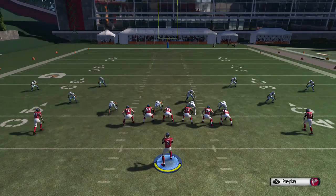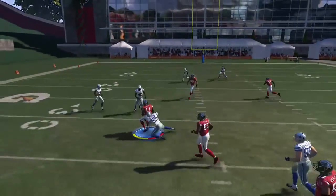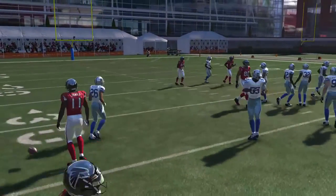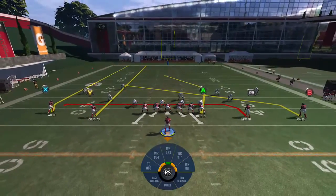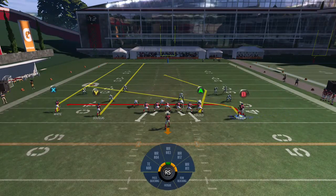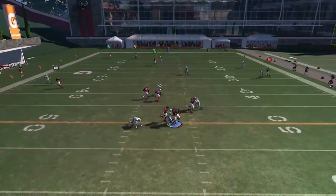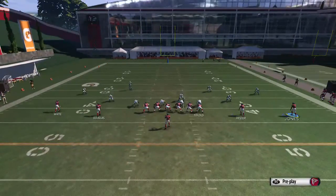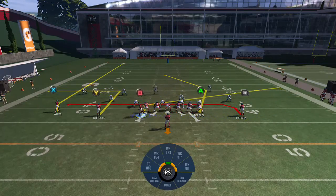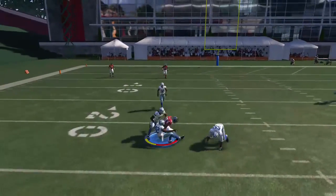Same exact setup: RB on a streak, Y on a streak, X on a slant. If the A is manually covered, just throw underneath to the B receiver — he's able to get about 7 to 9 yards consistently. There's one other way: put the Y on a streak, put the B on a slant and motion the B on the slant to the left. That's going to kick out and hold those linebackers, allowing the A to get his post route for about 20 yards down the field.